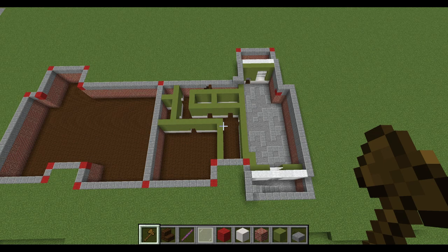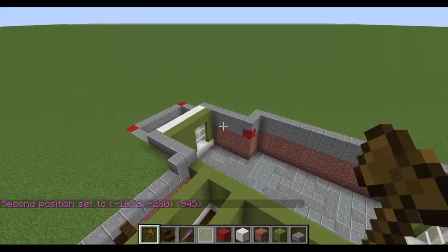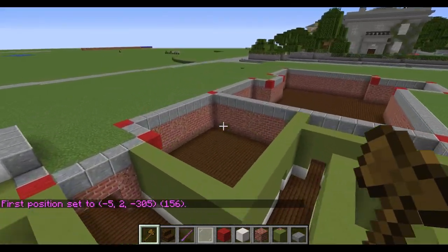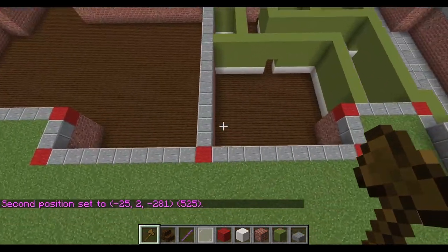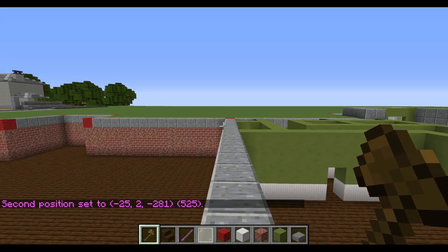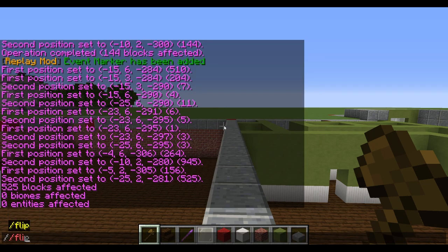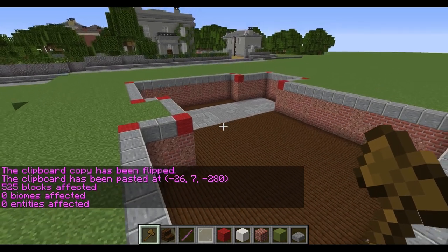I'm going to copy and paste it over to the other side to get an idea of how the whole thing looks, and then start building up the first section upstairs — the porch. To copy and paste the floor, I've selected two corner points. I'm going to stand on the local point at the midpoint and type 'copy', then do a flip — type 'flip left' — and then paste. You end up with just the floor for the basement.